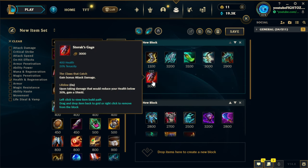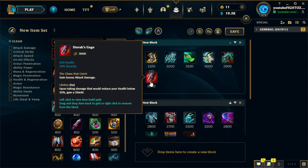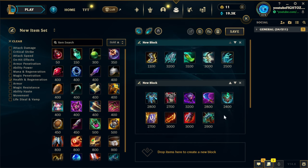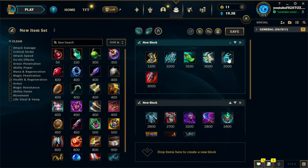If they have three AP champs, grab Kaenic Rookern and maybe a Sterak's Gage. Sterak's is great on Varus once you have at least two HP items because the shield scales with HP and will be very big when built last. If they have a really fed single champion like a Master Yi smurf with 20 kills, grab Anathema's plus Sterak's — that one champ can't kill you and your ult CCs them for longer.